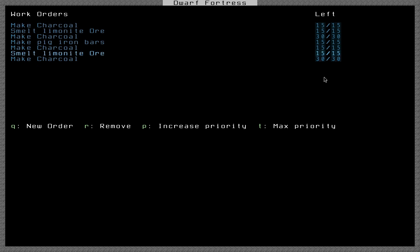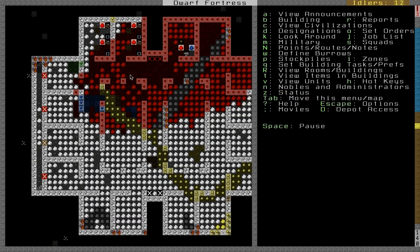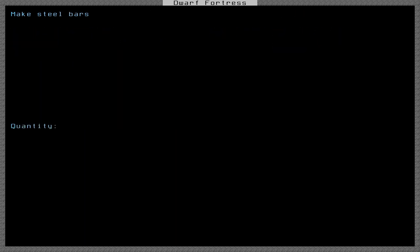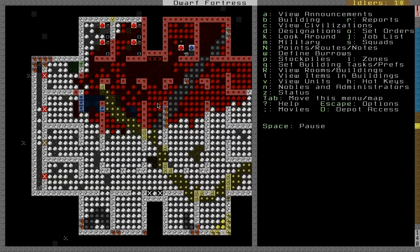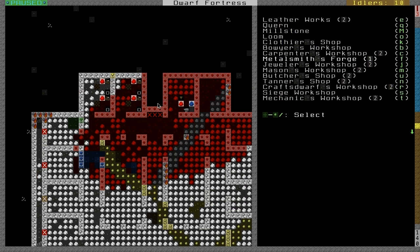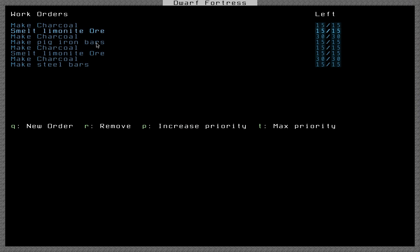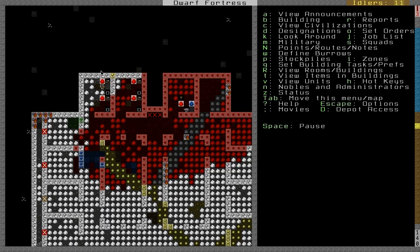That will produce 30 steel bars — I'm multiplying this recipe by 15. We need to make the steel work order — steel bars, 15 of those — but that will actually turn out into 30 steel bars. I think this is the end of the tutorial. I'll quickly make the metalsmith's forge and we'll cover more military stuff once we can get these bars going and turn them into some useful armor. You will also see a lot of warning messages here. This is because the manager's workshop will not do tasks in order across different workshops — it will try to make limonite ore before pig iron bars, but it won't respect the order of other workshops. So you have to ignore those cancellation messages. That's all for now, I'll see you next lesson.